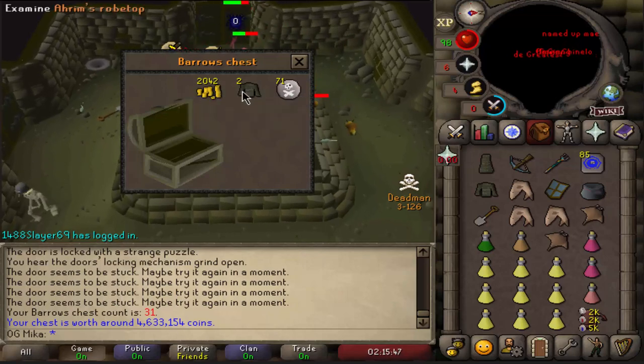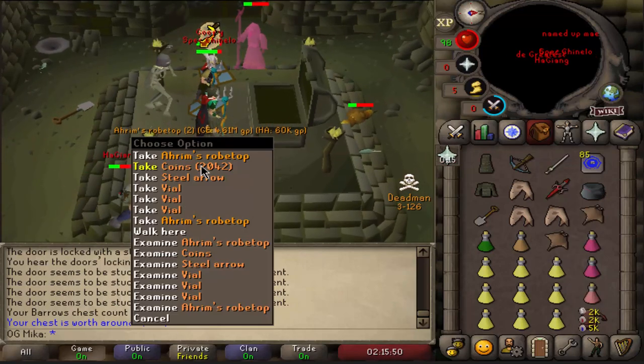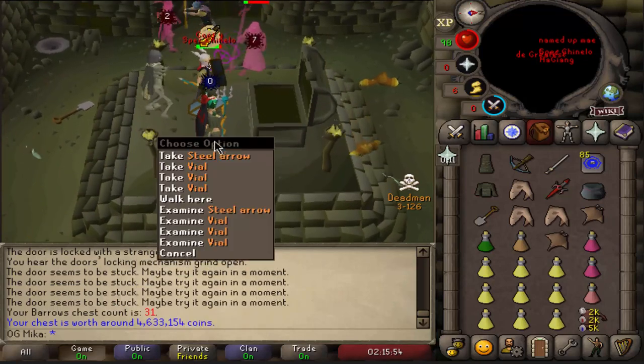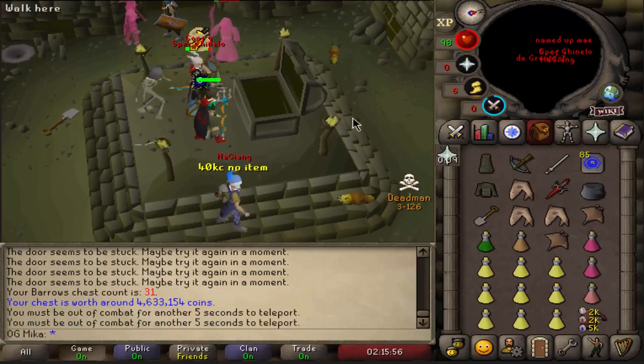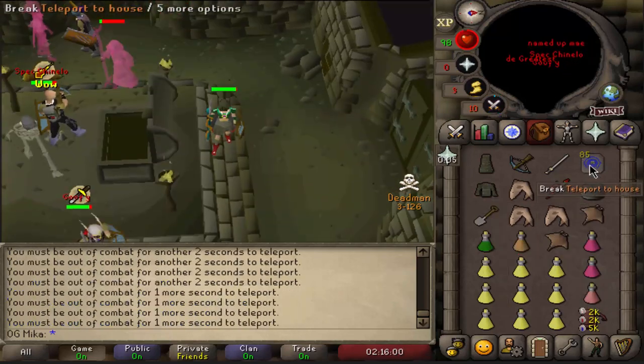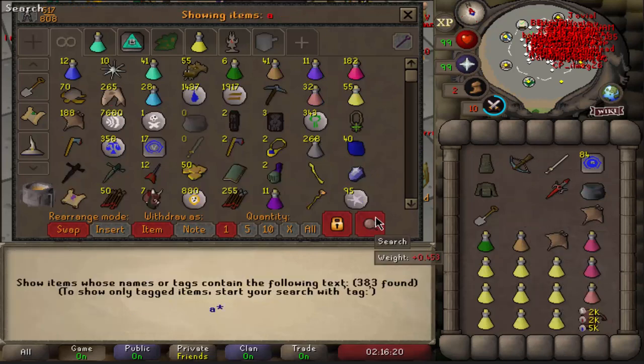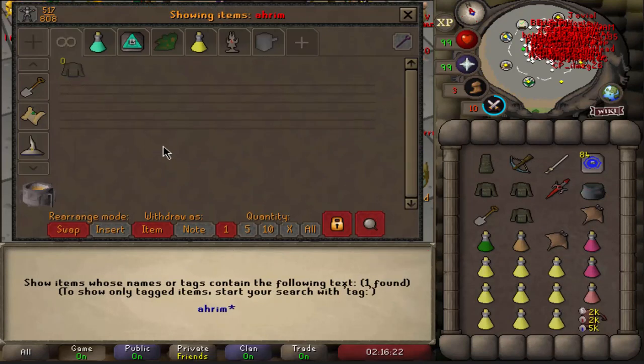31KC and we got a really, really good drop — double Arim top! That's gonna be some good money right there. Very happy with that drop. Now let's try to sell it for decent profit. That is probably one of the best drops you can get — this, Karyl top, or Arim top.